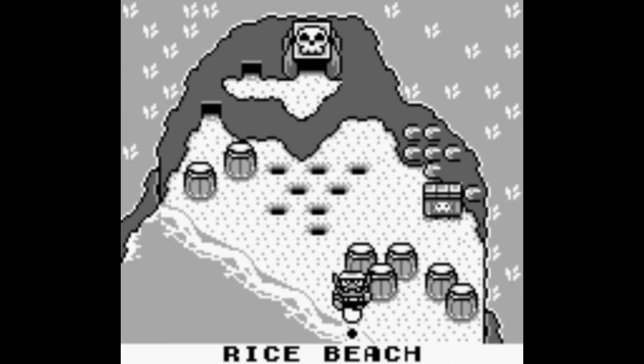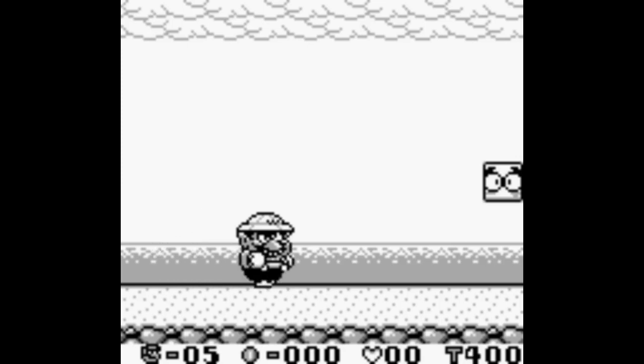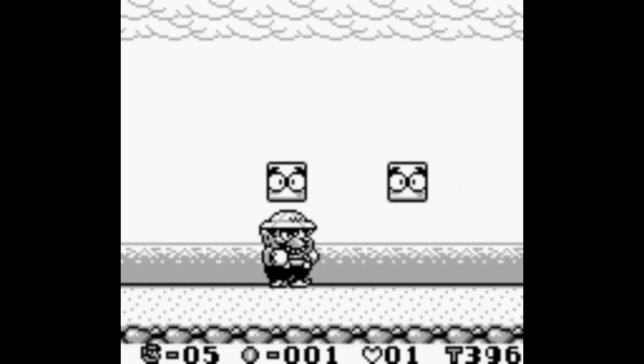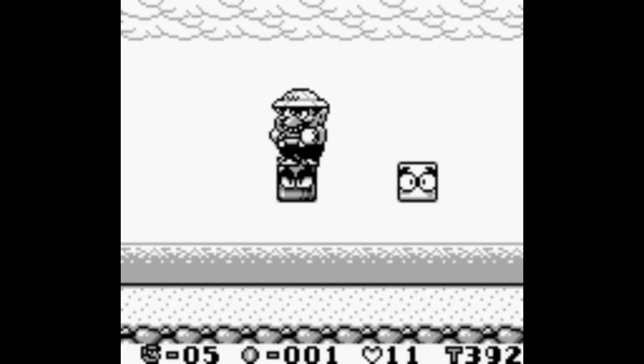Here's the first area, Rice Beach. Now this isn't a game that I play particularly fast, unlike Kirby's Dream Land. I kind of take my time on this one. So the first mechanic — that was the tackle. When you tackle an enemy, you gain a coin and a heart.